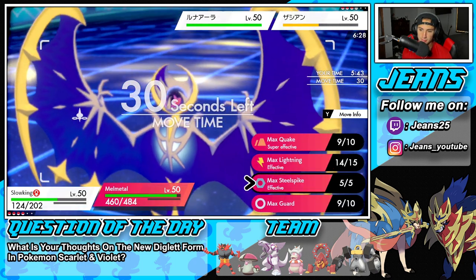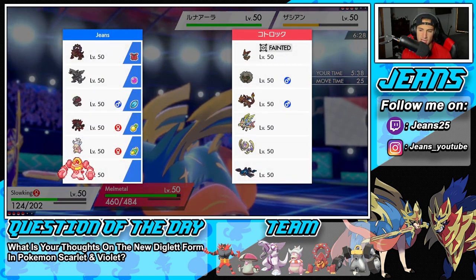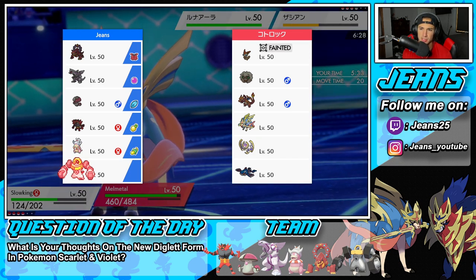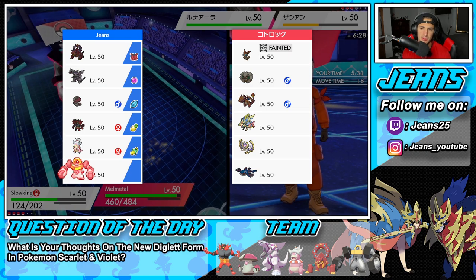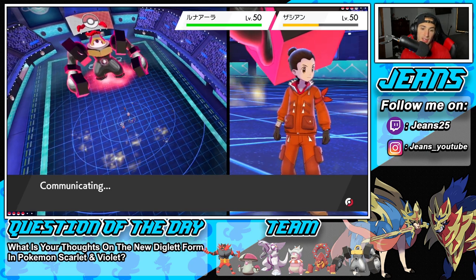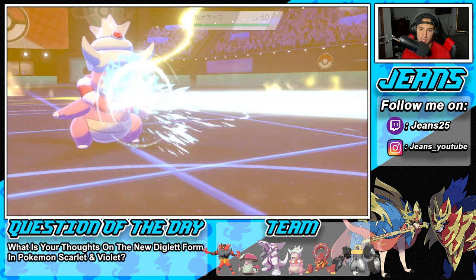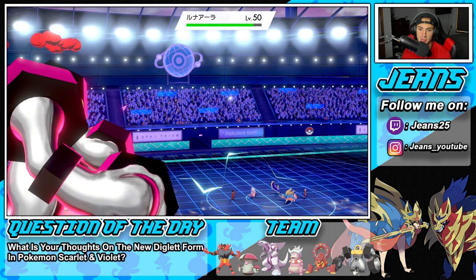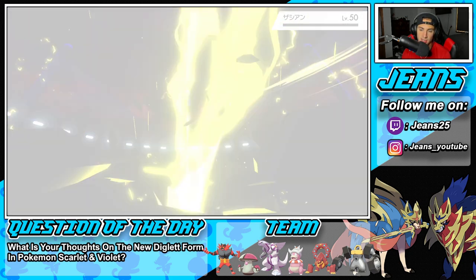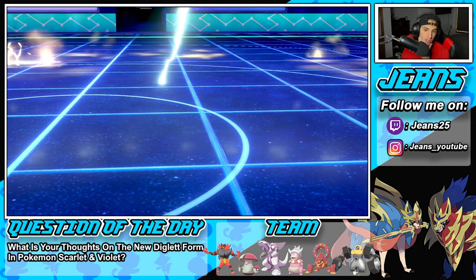Max Lightning would probably be the most optimal play since he has no other physical attackers — unless he wants to double protect. The Pokémon in his back end would be Charizard or Kyogre, so if he swaps they get hit by Lightning. He doesn't swap, stays in — and we just kill it with Lightning. Slowking comes out, I'm looking for the burn from Scald. We don't get the burn, then we Lightning into the slot. Lunala goes down.